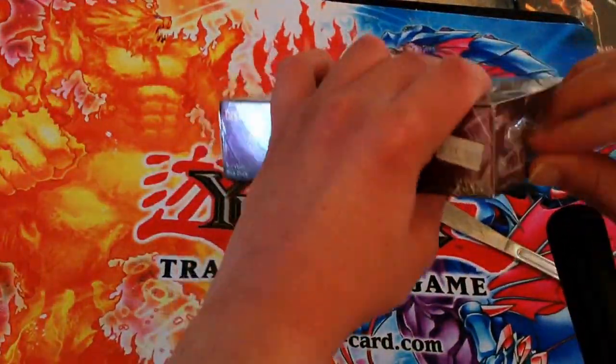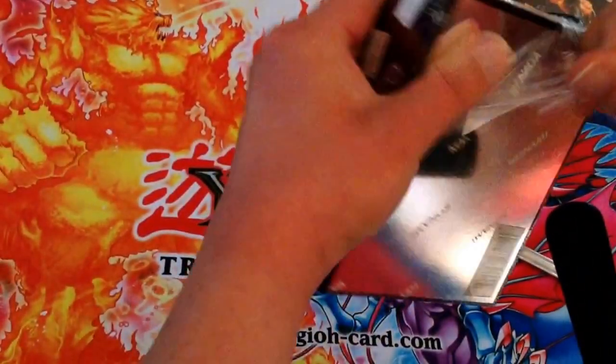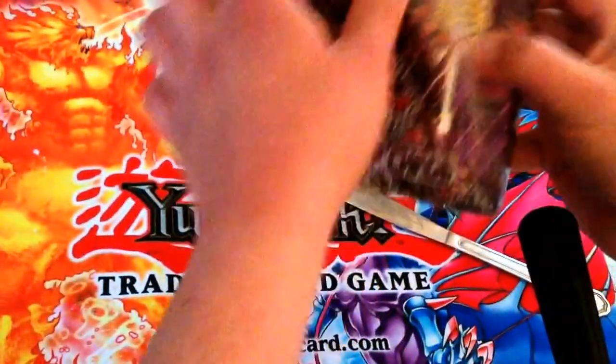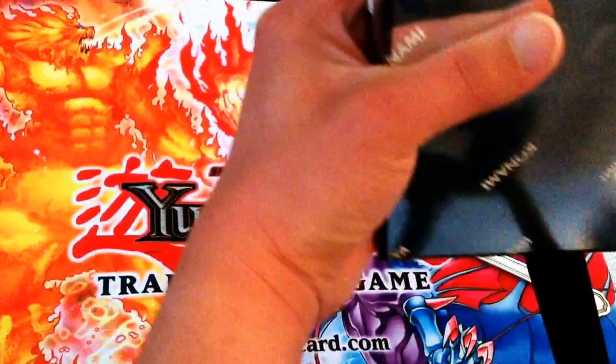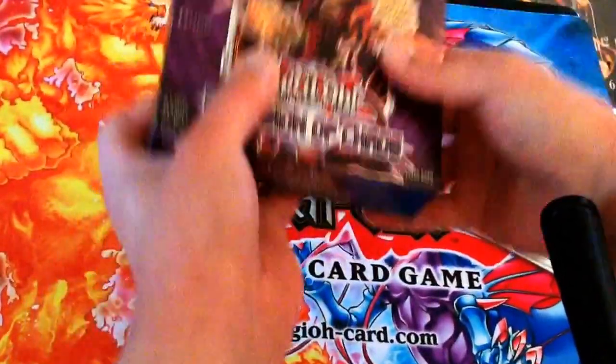There's a lot of cool stuff in here. There's the brand new Magic Spectres. They have some more support for the Black Luster Soldier. They also have awesome brand new Gradle cards in here too. I believe that's a set — this is a set that introduces them.